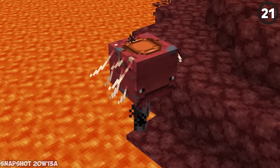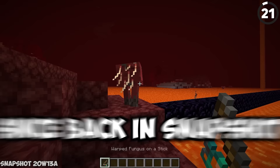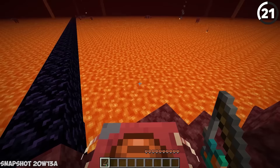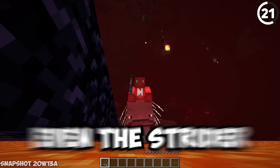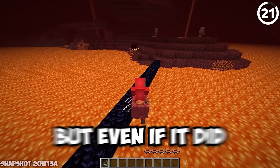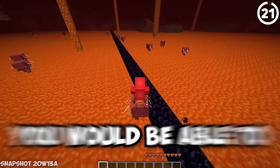Here's how to turn your strider into a ride-or-die. Back in snapshot 20w13a, there was a glitch where if you jumped on a strider with a fungus on a stick to guide yourself and angled against certain blocks, you could actually travel 10 times faster than normal. Even the strider looks confused. The nether doesn't have any speed limits that I know of, but even if it did, you'd be moving so fast you'd avoid those laws anyway.